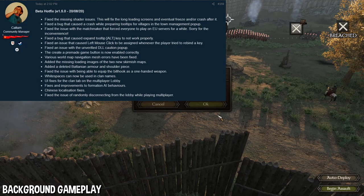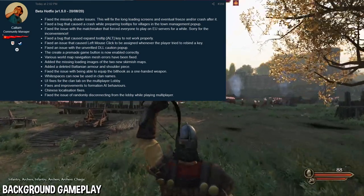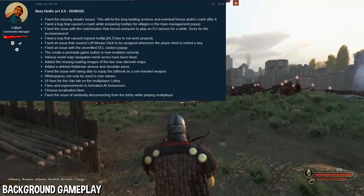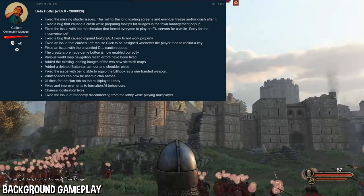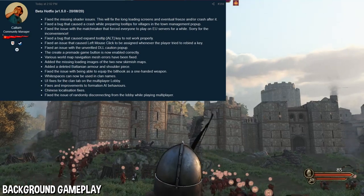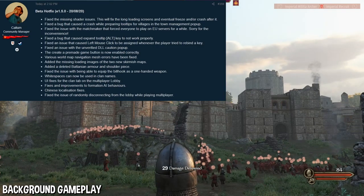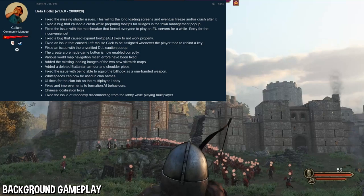Next, they fixed the issue with being able to equip a billhook as a one-handed weapon. I'm guessing it's a two-handed weapon that you could equip as a one-handed — now that's fixed. They also made it so white spaces can now be used in clan names. More customization is always good to see in my opinion.